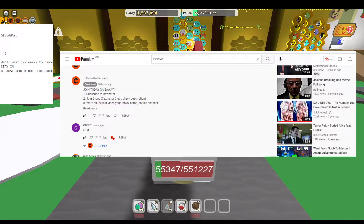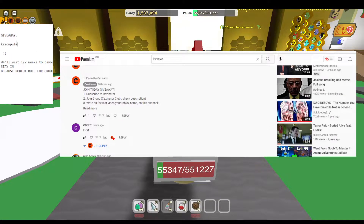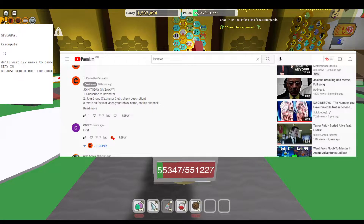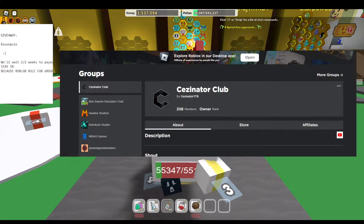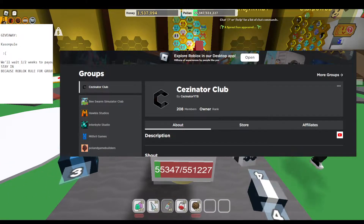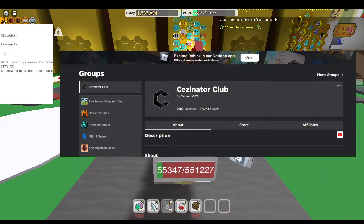Now let's get into the giveaway. Join the giveaway right now! I'm going to take the caption from the previous video and place it into the giveaway stand. To join the giveaway: subscribe to this channel and join the Seasonator Club on Roblox.